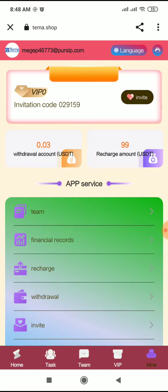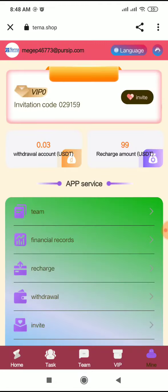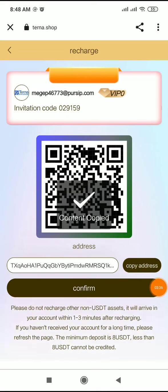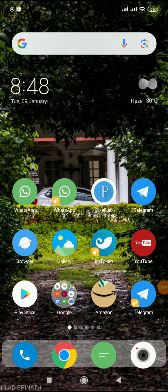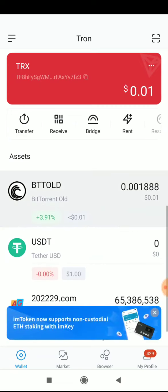You can invite friends and join now for more earnings. Now I will guide you on how to recharge and withdraw on this platform. First, go to the recharge page and click on it. Copy the assets address — this takes about one to three minutes to complete the recharge.